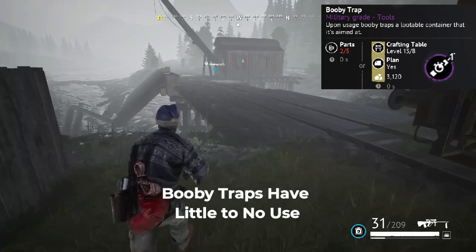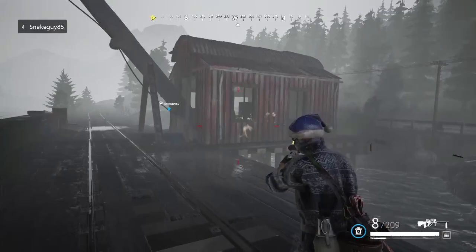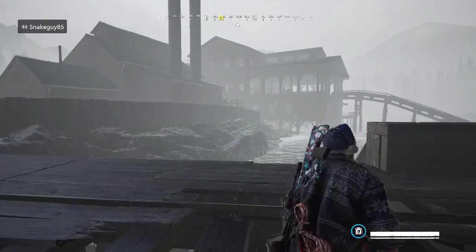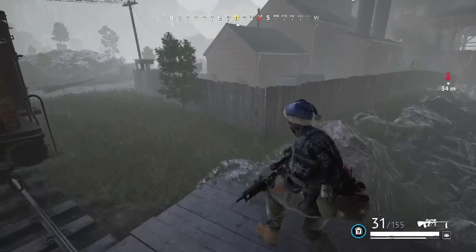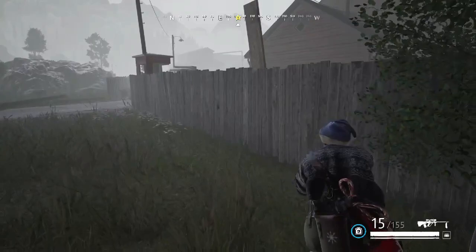Starting off with the bad. Number one: booby traps. There have been changes to them recently that do make them a little more useful. I'm told — though I haven't confirmed — that if you add multiple booby traps, up to three, it will actually increase the speed of the countdown timer. If you put in three booby traps, the timer will speed up so fast they barely have time to input the code before it blows up, and it will be an instant kill.